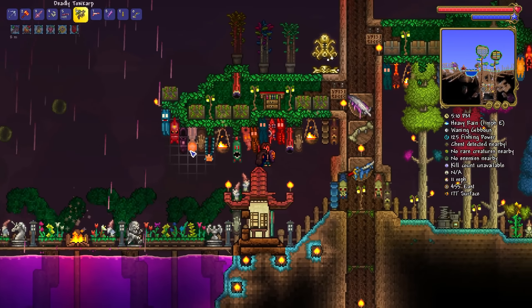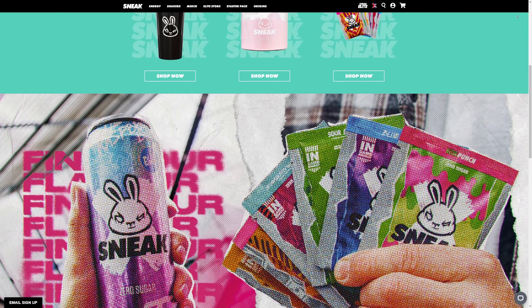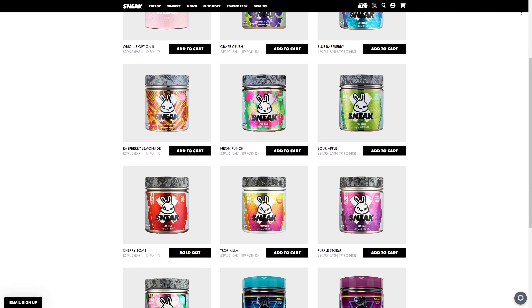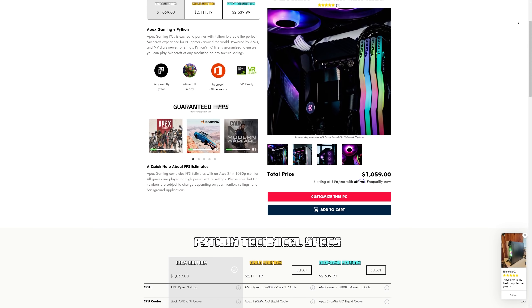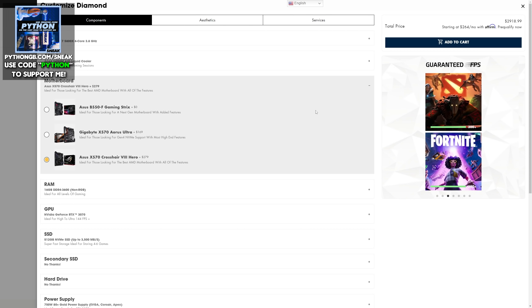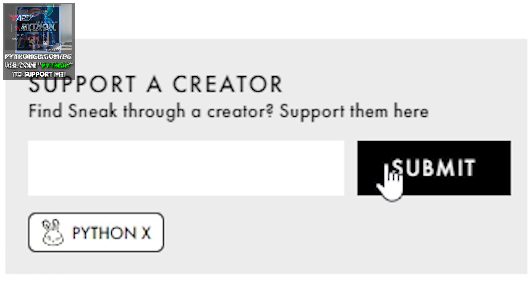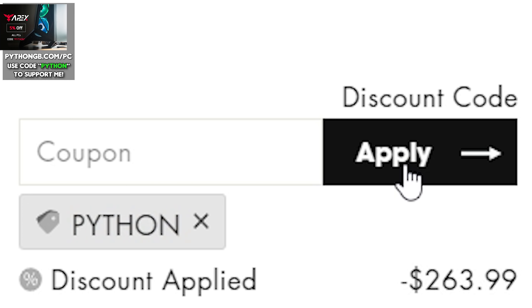I want to give a quick shout out to my sponsors, Apex Gaming PCs and Sneak Energy Drinks. Sneak offers a wide range of sugar-free energy drinks — my personal favourite being raspberry lemonade — and offers starter bundles for you to try. I also have a range of gaming PCs over at Apex, all fully customisable with different parts, and they offer financing options. Be sure to use code PYTHON when ordering Sneak Energy Drinks or to get 5% off any Apex Gaming PC.